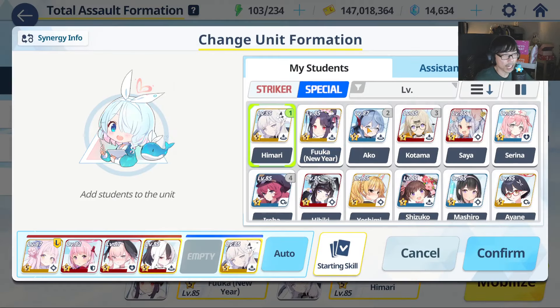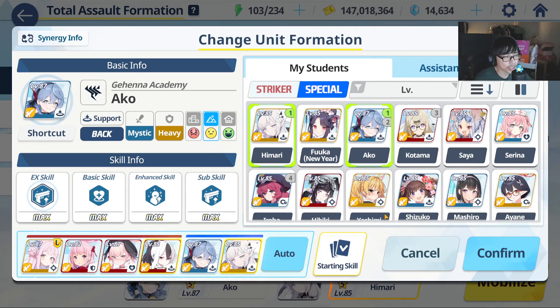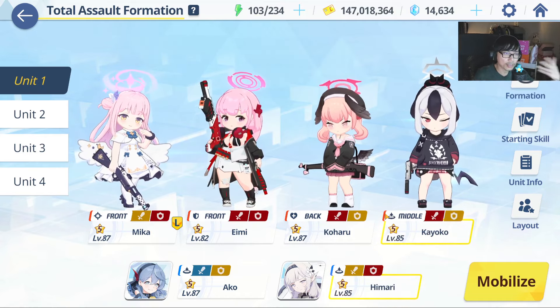If you don't have New Year Fuuka, just swap her with Akko. The issue is that Akko is kind of a staple in phase 2 — you ideally want to use Akko to heal the turrets in phase 2. So if you have to use Akko in phase 1, you'll need another healer for phase 2, which I'll explain later.